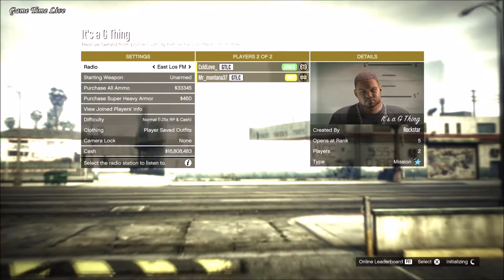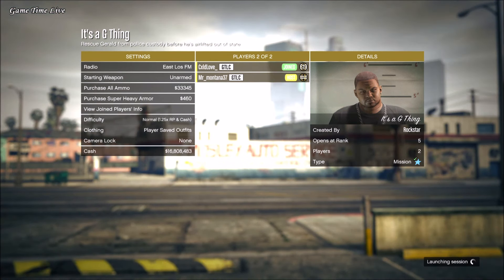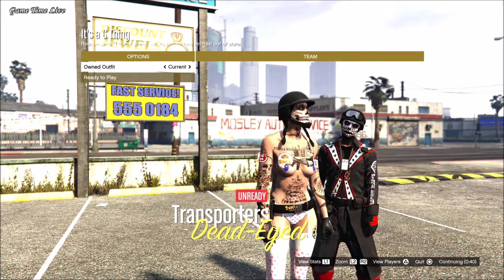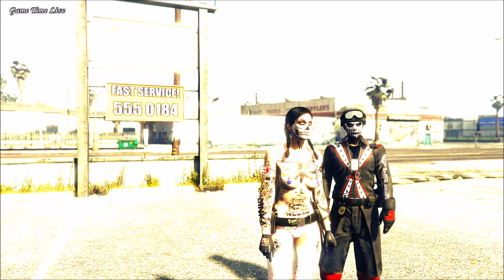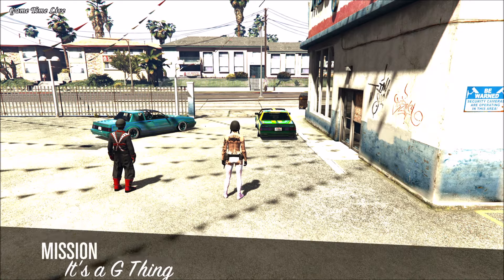As soon as you load up the mission, make sure the clothing has been set to player saved outfits. Make sure that you invite your second console or a friend who can help you out. On the screen here, we're going once to the left and then once to the right, and then hit ready to play.